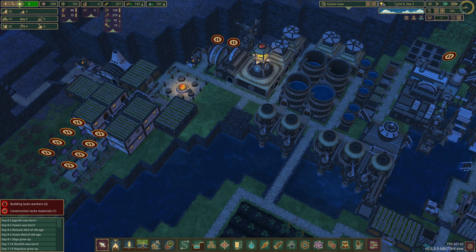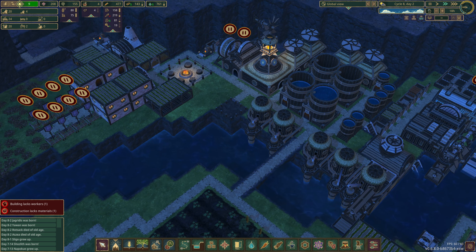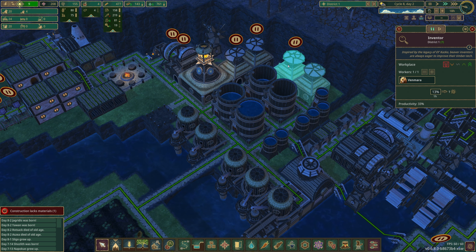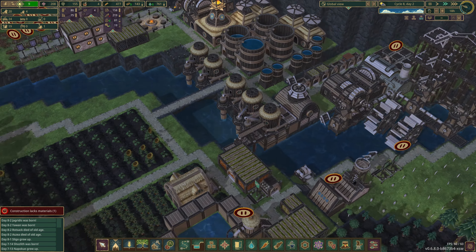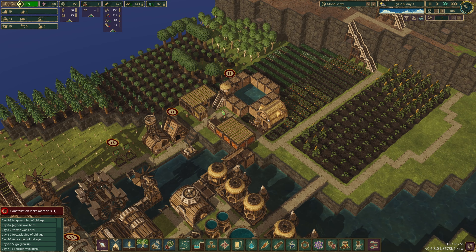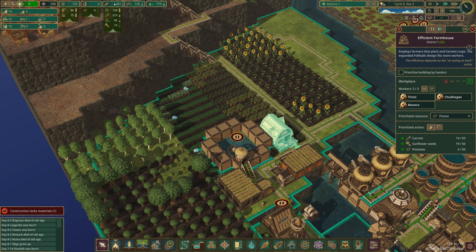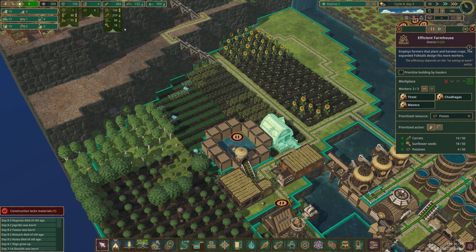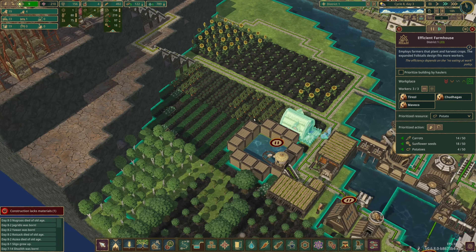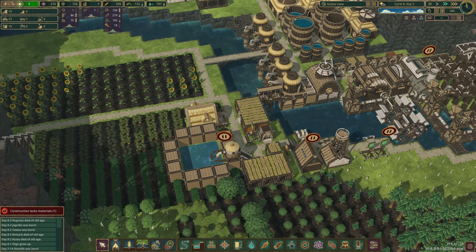We might have to switch to more seasonal working. Let's make that a high priority. I think we'll drop down to two builders as well. We're really still getting by on two or three farmers. 400 food is not particularly great if we get a bad tide now, apart from the fact that we can keep farming — so maybe it's not a problem. I'm not super comfortable with that, but it is what it is.